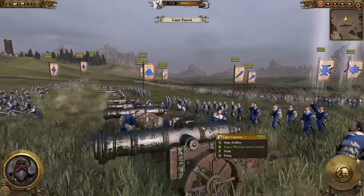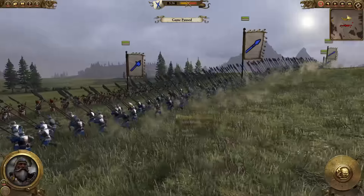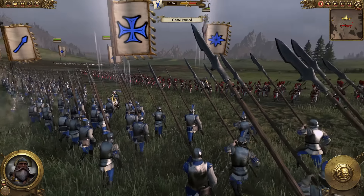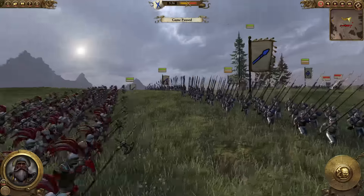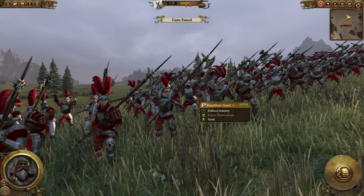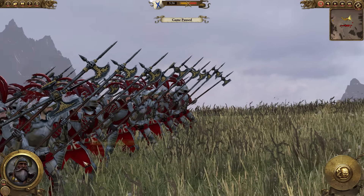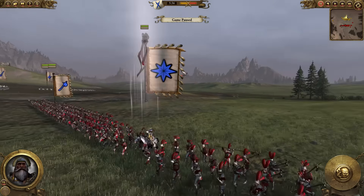Here we have light cannons, which are probably the least unique unit — it literally is just great cannons with a different name. Here we have pikemen and I'm very happy with how these guys look; they've been given boar boy spears. It looks a little ridiculous but it looks really nice from a distance. We then have republican guard — these guys look really cool and kind of unique. They've been given demigryph halberds, so they look really nice.